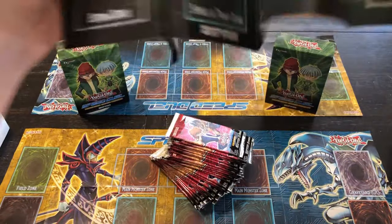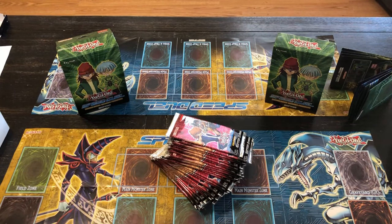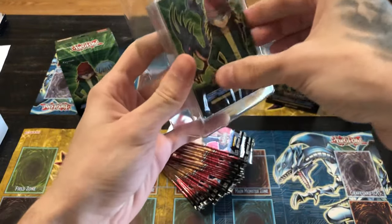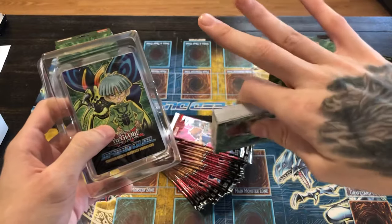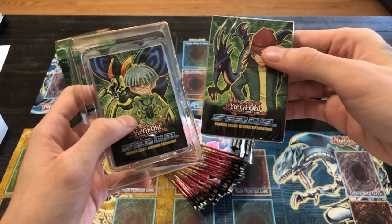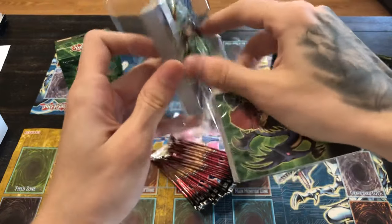Got a new game map — I'm gonna use that. So in here we got — it's different the way they package it now too, because it's only two decks instead of three like the other starter boxes. We got our Rex and our Weevil.